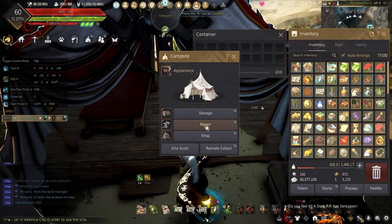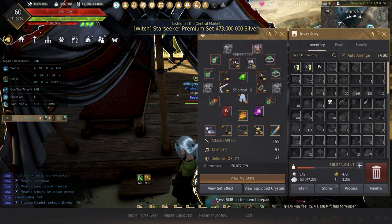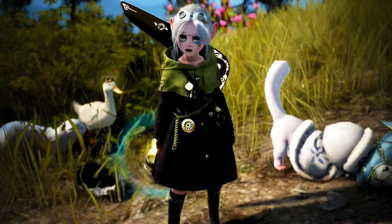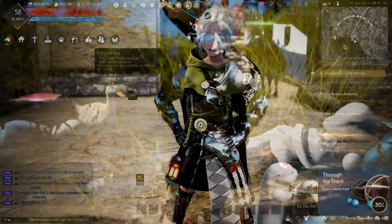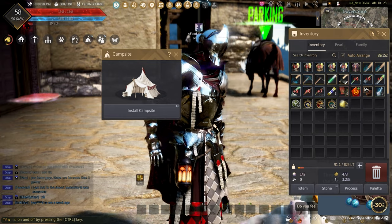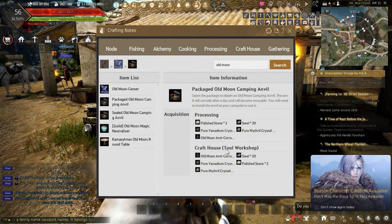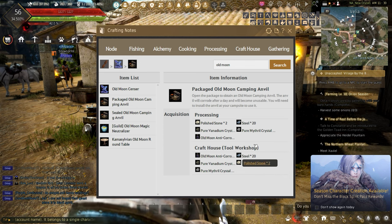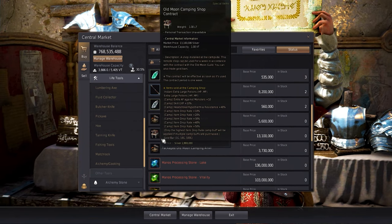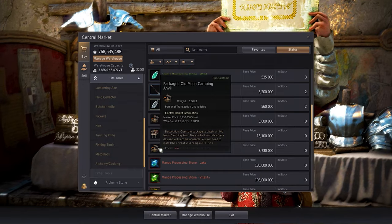By simply having one down, you can cut down the downtime needed to repair and allows you to buy buffs when set up. In order to get a tent, a quest line must be completed, but it is permanently yours to use and is shared with the whole family. The downside is having to craft the parts needed to repair, store, and buy — though if you have plenty of materials or can buy them on the central market, it will be easier and faster.